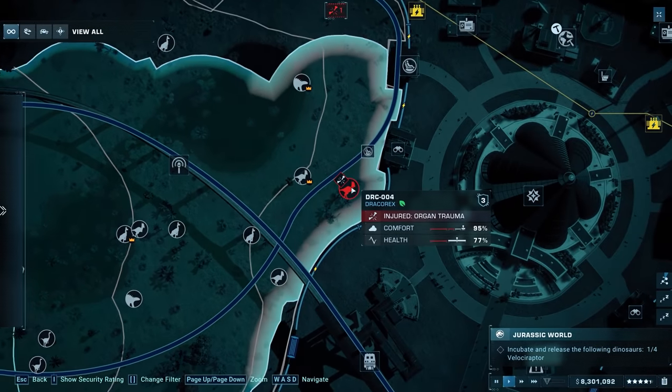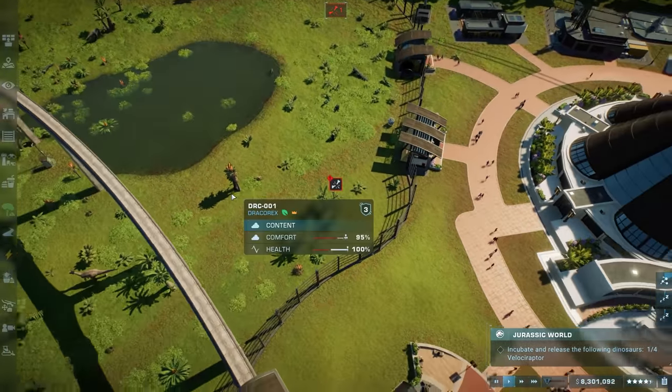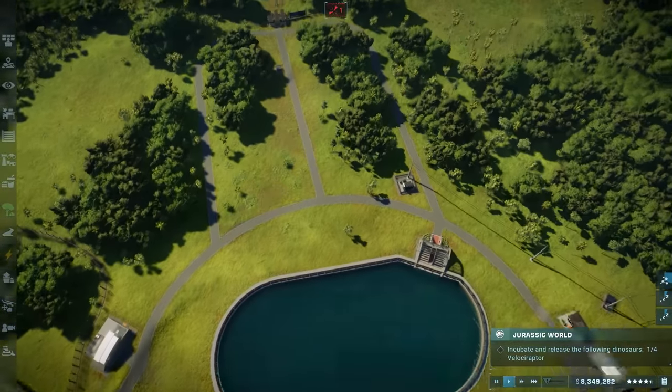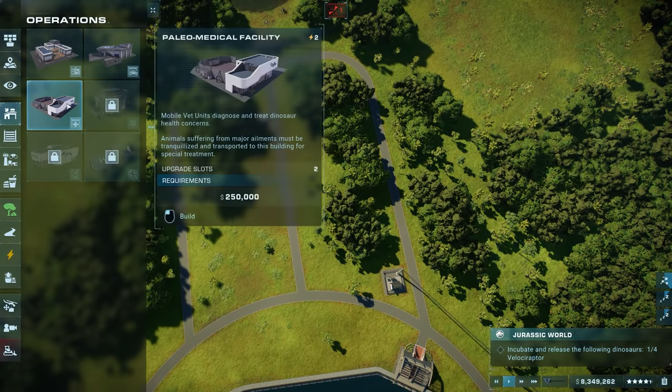There's an injured dinosaur with a major organ injury somewhere. Knocking them out and moving them for treatment. I need to build a response facility and medical facility in this new area before I forget — that's essential for managing the velociraptors going forward.